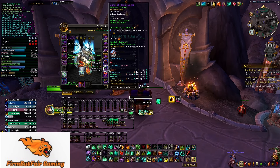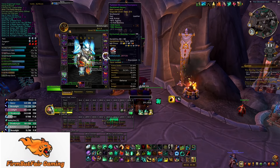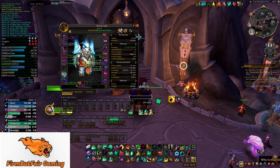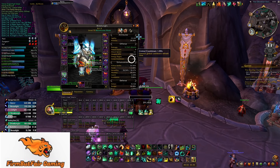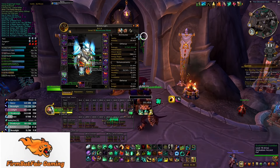I also crafted a ring — Crit/Verse. I haven't had great rings drop; my other one is Haste/Verse and you don't really want a lot of Haste as a Brewmaster. I'm running 2,500 Haste which is about 1,500 too much as is. So I still need to switch a lot of Haste out. The stat priority is basically: prioritize item level, then Crit, Verse, then Mastery, and Haste last. That's how you build out the Brewmaster.